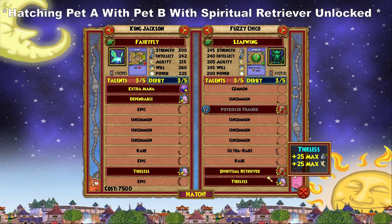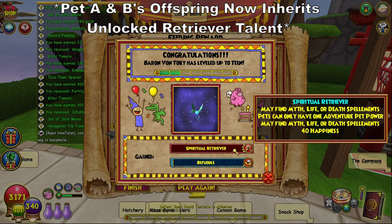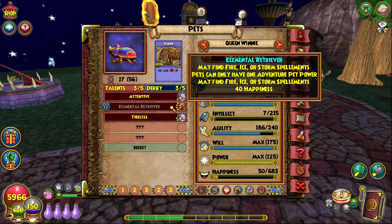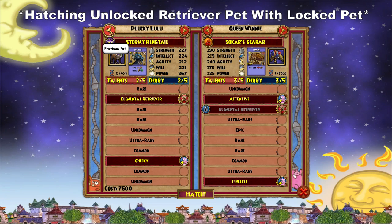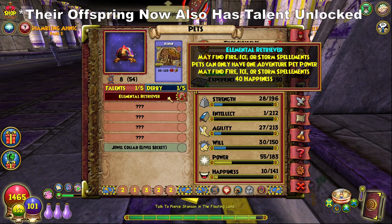A tip I'd like to mention if you're trying to breed multiple Retriever pets for more than one wizard is that you don't need to unlock the talent again on any future pets as long as they are the direct offspring of the original pet with the unlocked talent. So, for example, if I unlock the Spiritual Retriever talent on a pet and then breed it with another pet, any offspring with the talent manifested will automatically have it unlocked already. However, if I get a pet from a pack or gauntlet drop, train it up, and it manifests one of the Retriever Talents, it would still be locked and I would need to get the reagents to unlock it again, or instead breed it with the original pet with the unlocked talent, where then their offspring would also have it unlocked.